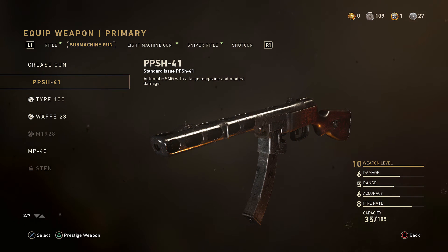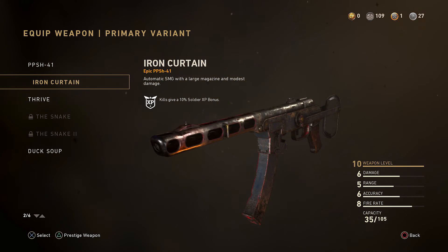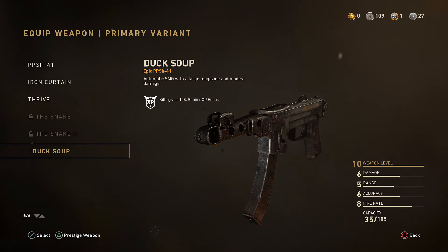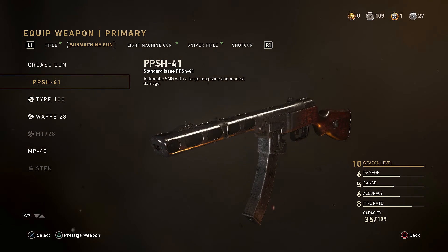Moving on to our weapon — obviously we're going to use the PPSH. If you have any variants, feel free to chuck them on; they don't affect the class setup at all but you do get some more soldier XP. I'm using the Duck Soup — the iron sights on it are really nice. If you have it and want to copy me exactly, chuck it on; if not, just choose what you have.